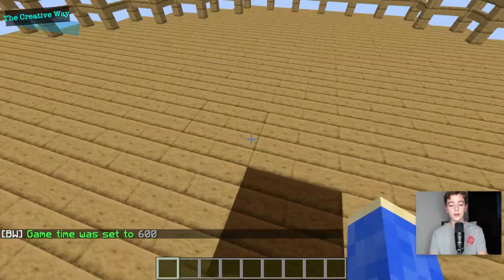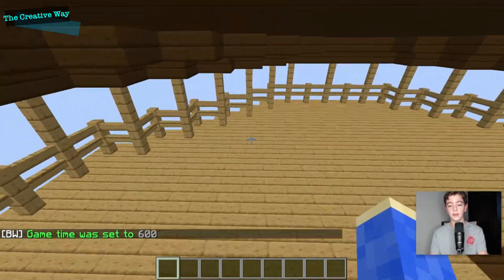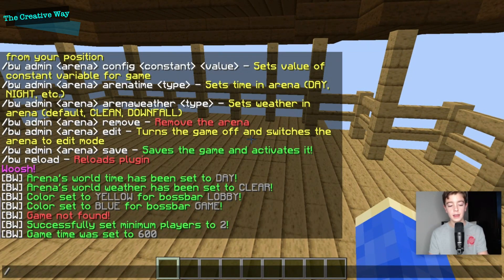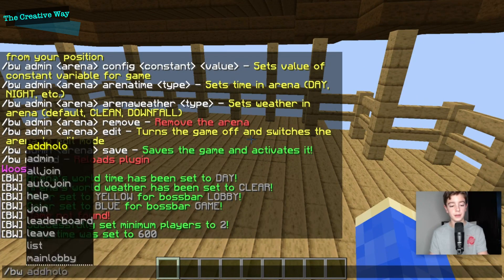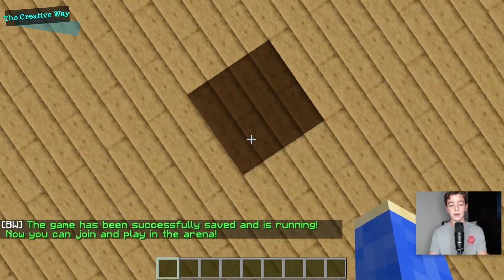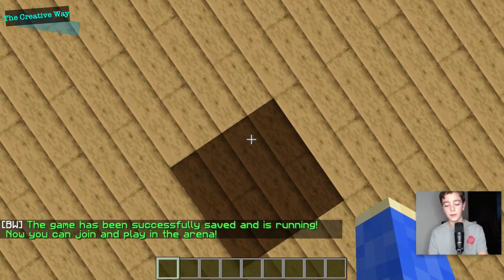Let's go see some other aspects we can add for our hub. We'll do slash bwadmin wild west save, just like that. It is running and now we can join our arena if we want to. Let's go back to our hub world quickly.